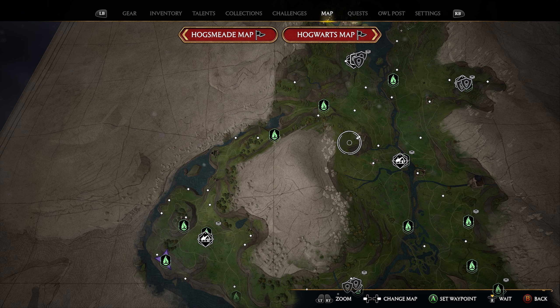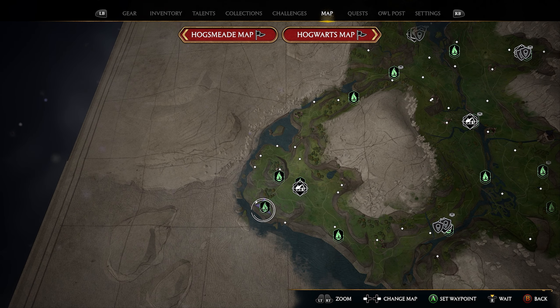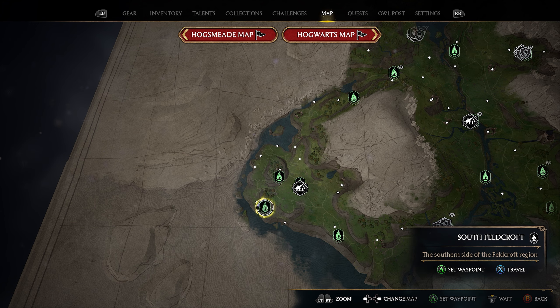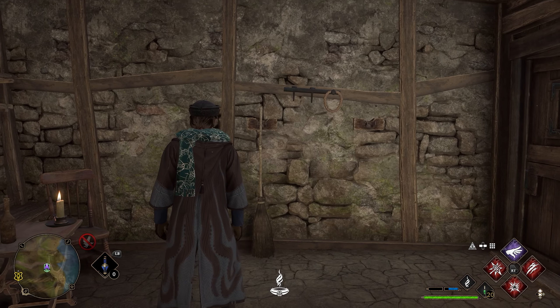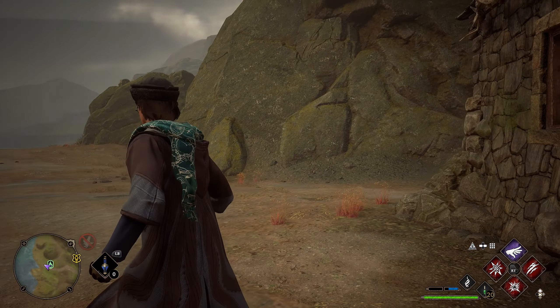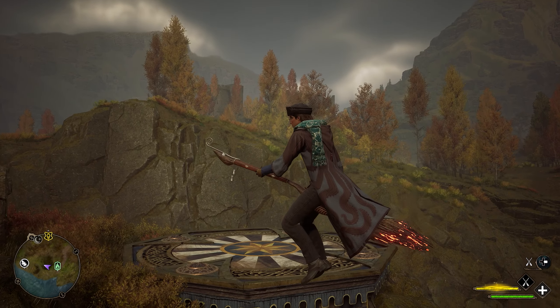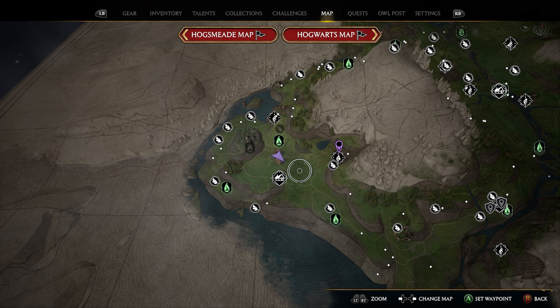Our 10th landing pad is extremely easy to find. Head southwest all the way to the South Feldcroft Flue Flame. Take that Flue Flame — you'll spawn in a little hut. Walk outside the door and turn right. You're going to see a giant rock. Hop on your broomstick and fly up to the top of this rock, and here is your 10th landing pad.